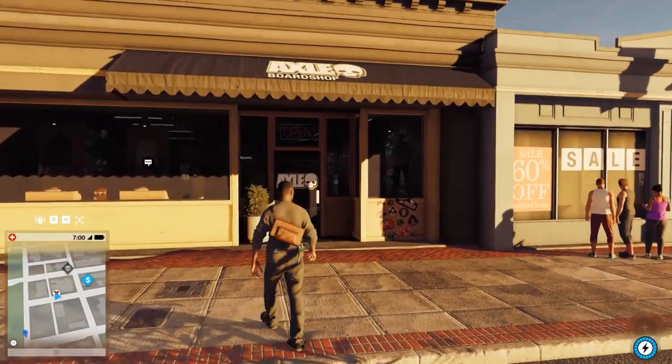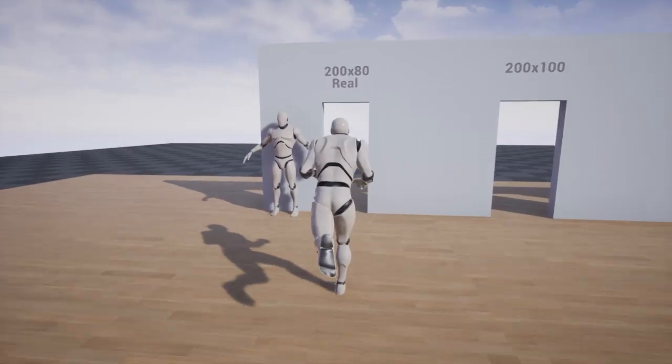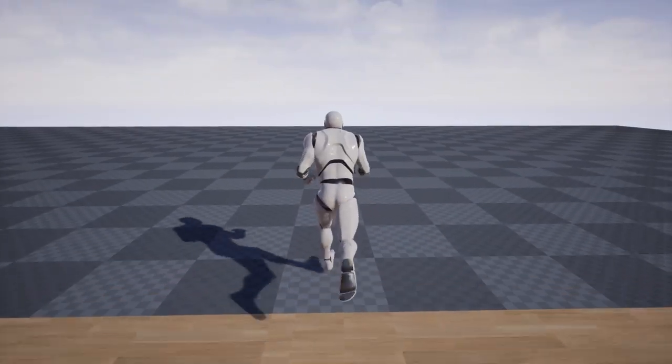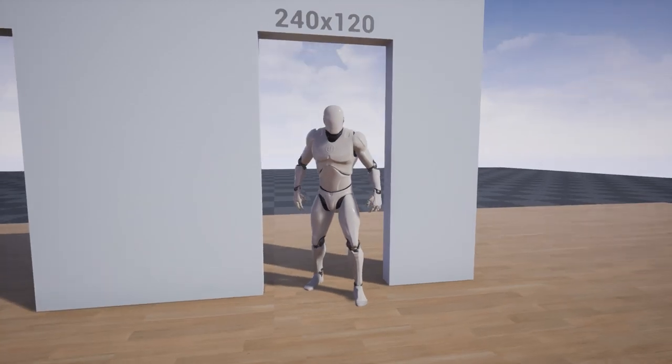We have covered first-person games, but what about third-person ones? With larger doorways, the camera — which is detached from the character model — can move more freely without touching the walls, so you don't need to be distracted by doorways during gameplay.